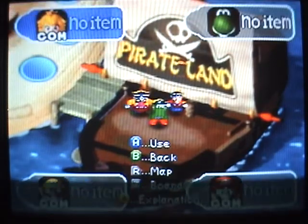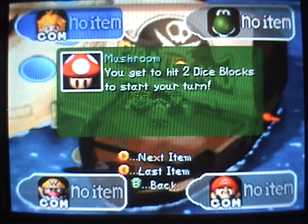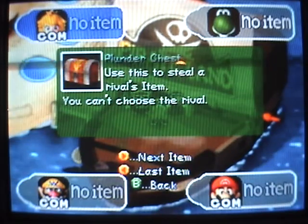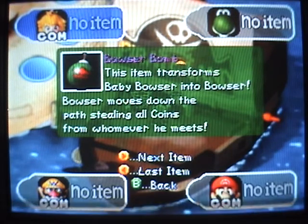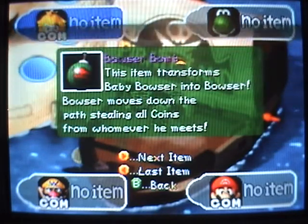If you press P, you can look at everyone's items, use items, and see explanations — I probably should have shown this in the last video. Mushrooms let you hit 2 dice blocks. Skeleton keys open doors. Plunder chest steals an opponent's item, but you can't choose which one. Bowser Bomb makes Baby Bowser transform into Bowser, roll 3 dice blocks, and steal coins from everyone he passes.